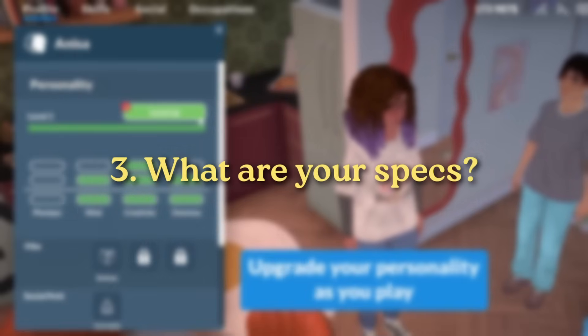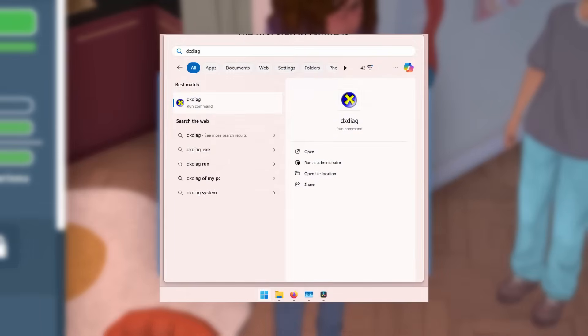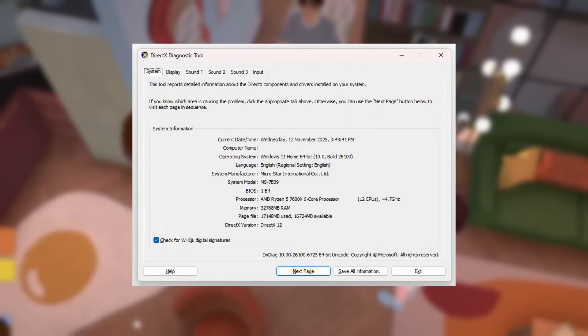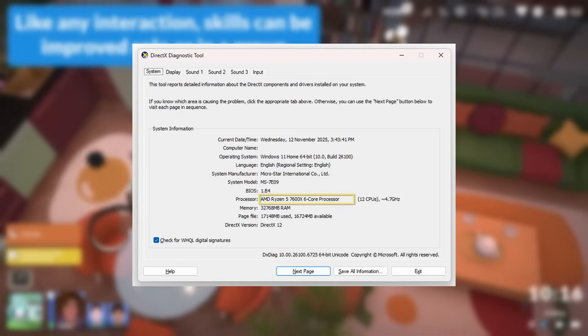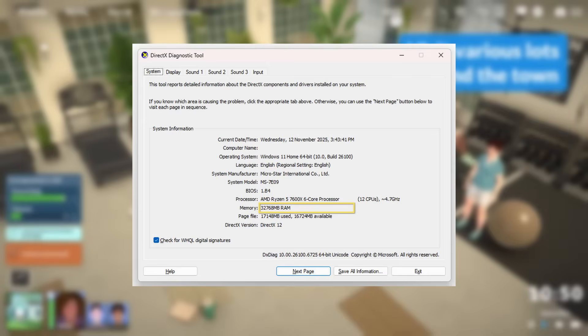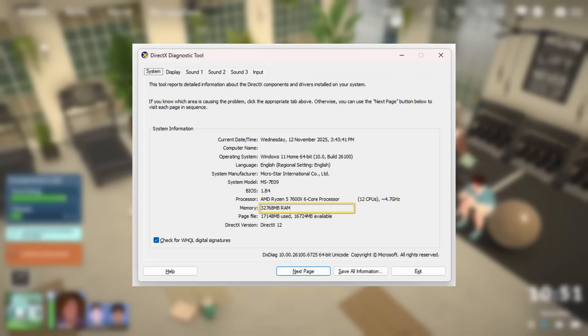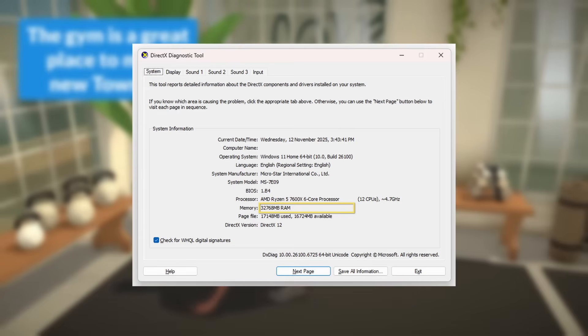Let's go through how to work out what your computer specs are if you don't know what you have. On Windows, you can search for dxdiag, and a run command will come up — just click on that, and it will open the DirectX diagnostic tool. The first page that loads is the system page, giving you information about your operating system, processor, RAM, and DirectX version. The RAM here will possibly be in megabytes, so if that's the case, divide it by a thousand to convert to gigabytes. Here I have about 32,000 megabytes of RAM, which is about 32 gigabytes.